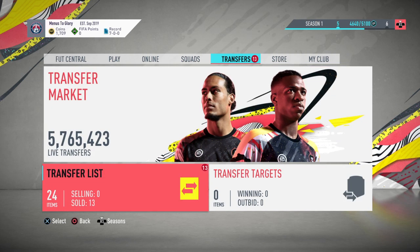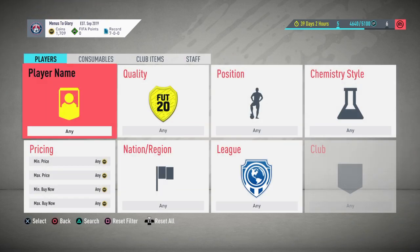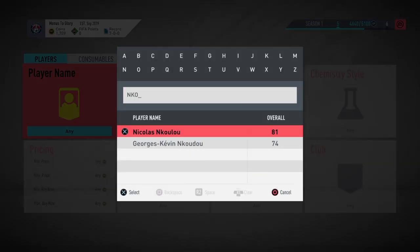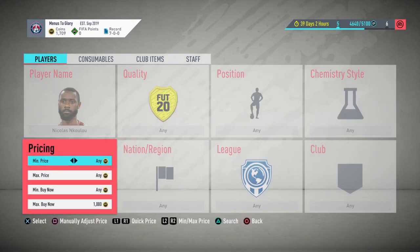The first method I want to go through — I'll have a look at the trade pile and show you guys it in a second once I talk about the second method. But the first method is the mass bidding technique. You can do this with anyone; I'll take Nkulu from Torino as an example. He's about 900 coins, maybe 850 now.